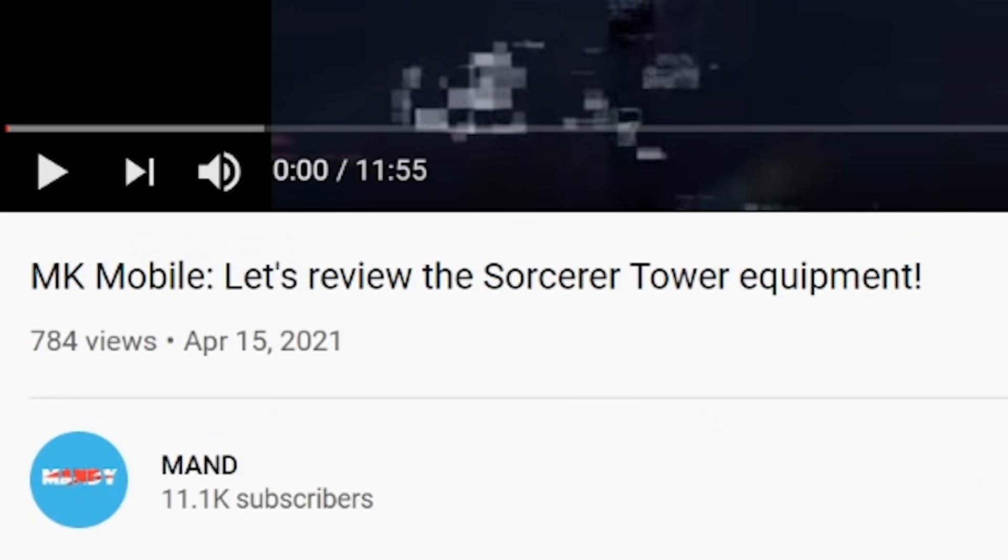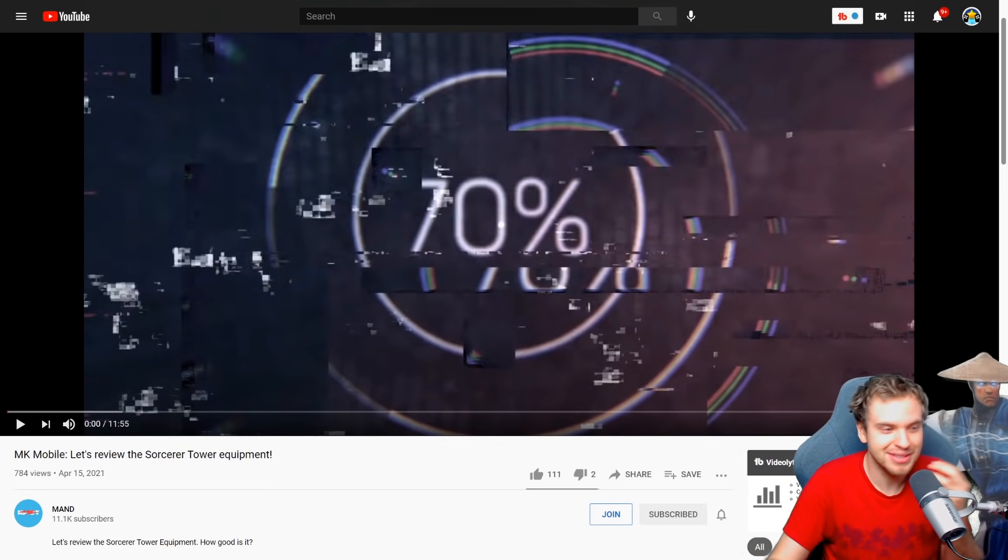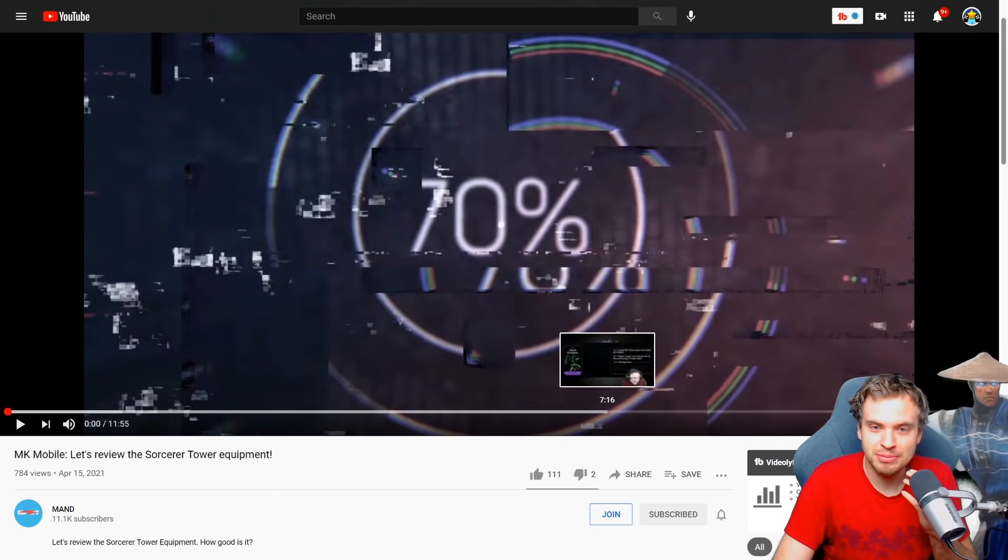For epic gear descriptions, I found that Mand just uploaded a sorcerer tower equipment review a few hours ago. If you don't know Mand, he's another amazing Injustice Mobile YouTuber — go check him out. I'm going to use some visuals from his video for the epic pieces since they were surprisingly hard to find on social media. I haven't watched his video yet because I don't want to be affected by his opinions, but you can go watch it and compare our takes.